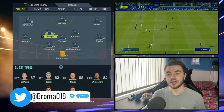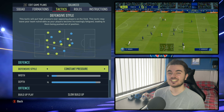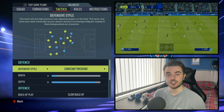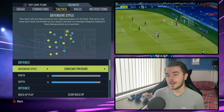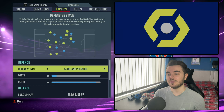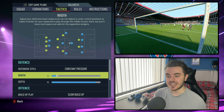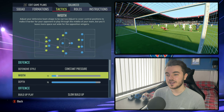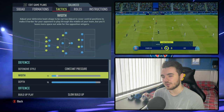Moving on to tactics, starting defensively — constant pressure, extreme pressing. It is that Pochettino way, very much in the mould of that Bielsa coaching tree; he was of course coached under Bielsa. Sometimes against teams like Man City in the Champions League group stage, once they get ahead they may switch to a press after possession loss and bed back into a mid block. But generally, especially in the league where they're expected to beat most teams, it's constant pressure and a really extreme press. The width is down to 10 — get them narrow, get them compact, stop teams playing through you, force them to play around. You want to limit as much space as possible.